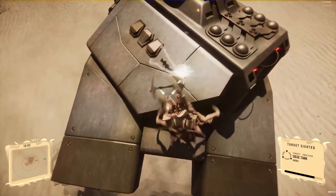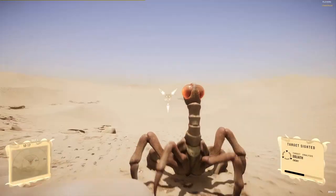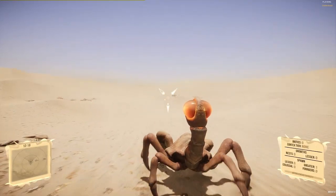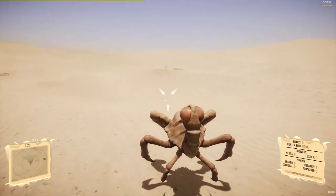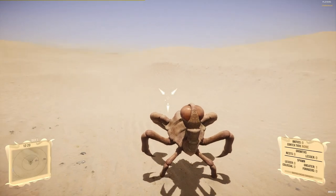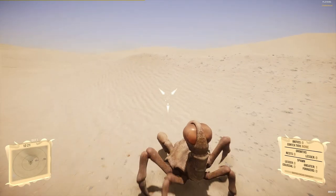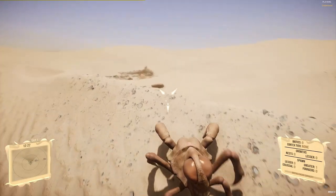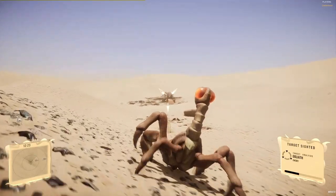Continuing with the units that seem to build off the crab subtype, we have the scorpion. This unit sports the typical six legs of the crab, as well as the armor and frontal claws of the crab. They also have a similar eye structure to the crabs, signifying that overall they have a closer archetype connection to the crabs than other units. The scorpions, however, also sport a long tail, on the end of which is a sac that allows it to fire projectiles as an offensive countermeasure against enemies.